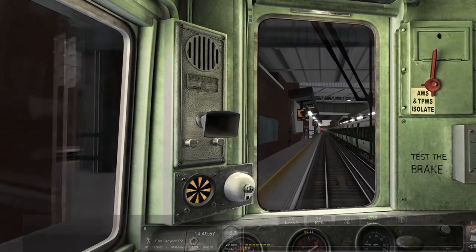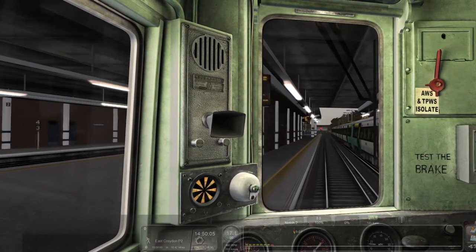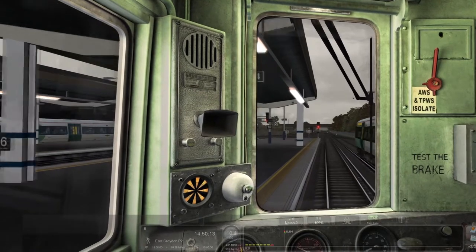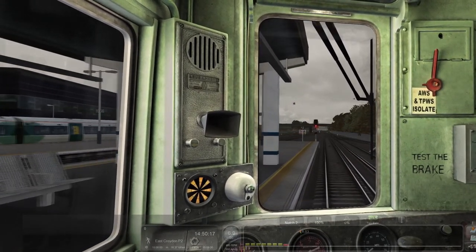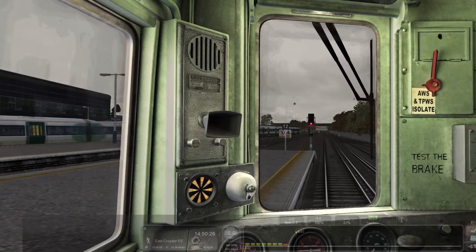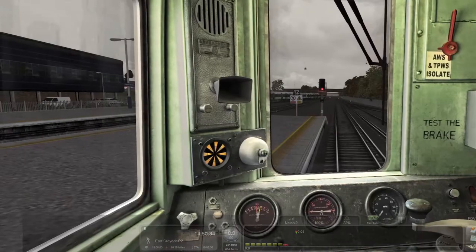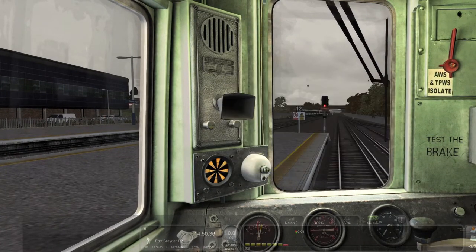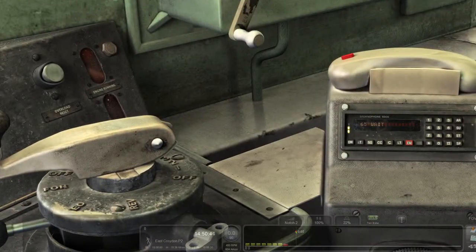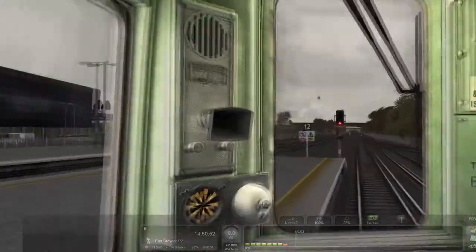We're not picking anybody up from here. You don't want to cross these signals because it will end the mission. It's a good point to save here. We can acknowledge standing at signal — and we'll save it as well. So we've basically told the signal computer that we're at the signal and standing, and they've sent the message back: wait.